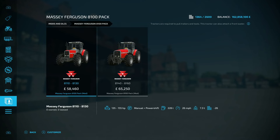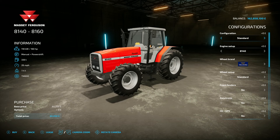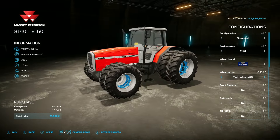The second tractor, the 8140/8160, is pretty much the same as the 8100 - the only difference is engine output. The 8160 starts at 160 horsepower, then 180 and 200, then back to 160. All other options are the same, including those very interesting wheel braces.